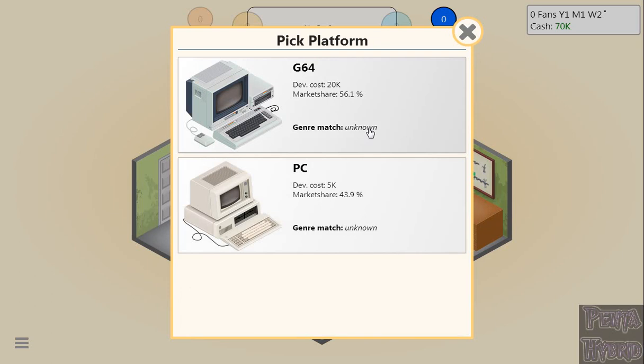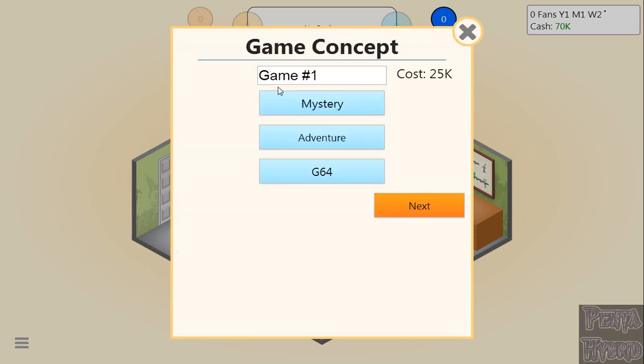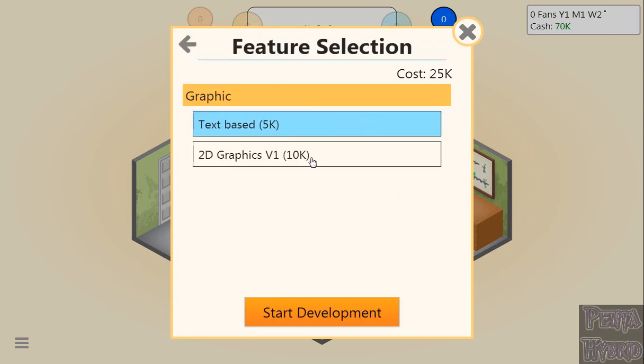We've got two platforms: the Commodore 64 (G64) or the PC. Anybody with basic history knowledge knows what happened to the Commodore 64. But at this point in time it is doing very well — it has a 56.1% market share. So yes, we're paying $15,000 more to make the game on it, but we'll get a lot more back. We'll name this game 'Sir What?' for $25,000, and we're going with 2D Graphics V1. That's going to cost us a total of $30,000 just to start.